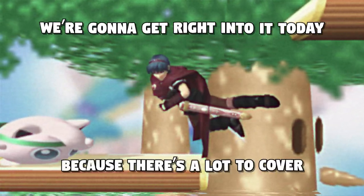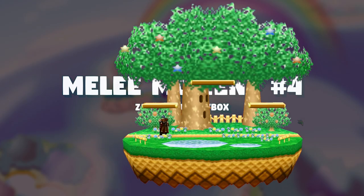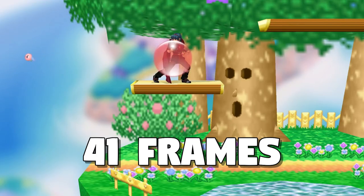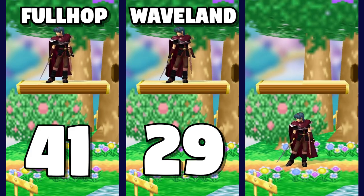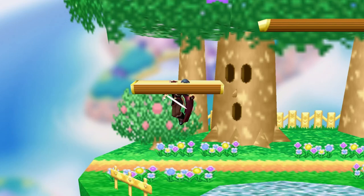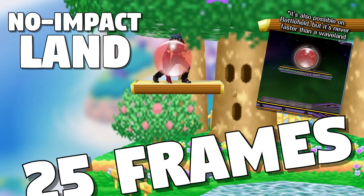We're gonna get right into it today because there's a lot to cover, but basically Zane's movement is nuts. Marth has a few routes from the ground to the side platform on Dreamland. He can full hop and fast fall, which takes 41 frames, or wave land to speed that up to 29. But the fastest way is exclusive to Dreamland — if Marth double jumps the frame after leaving the ground, he'll perform a no impact land and be actionable on the platform after only 25 frames.